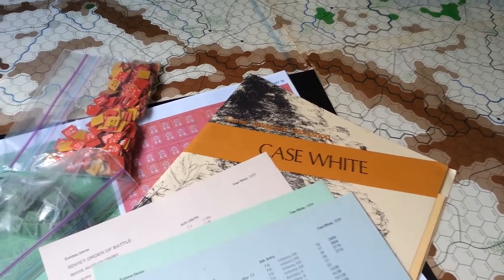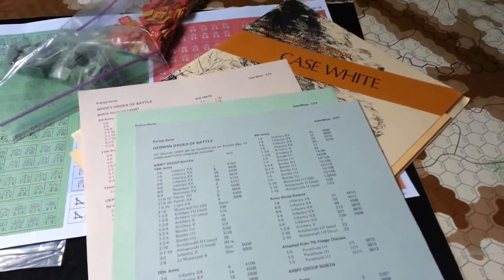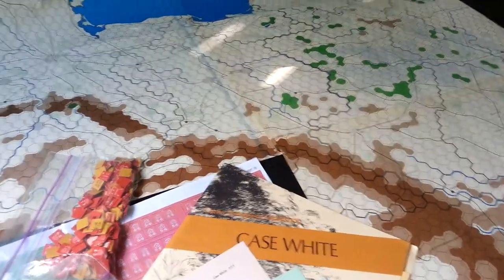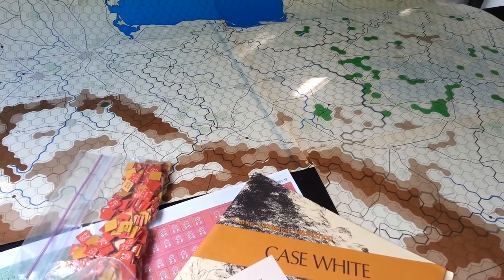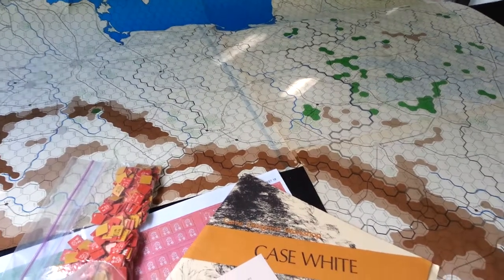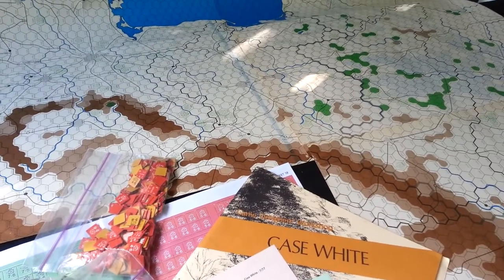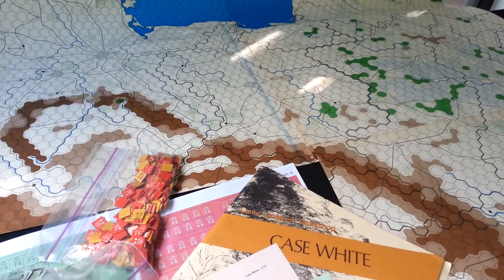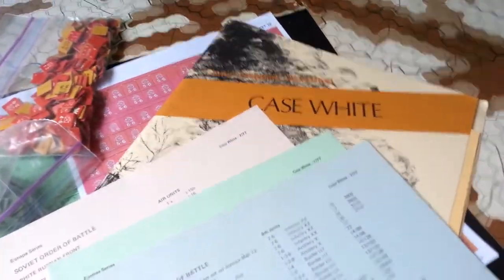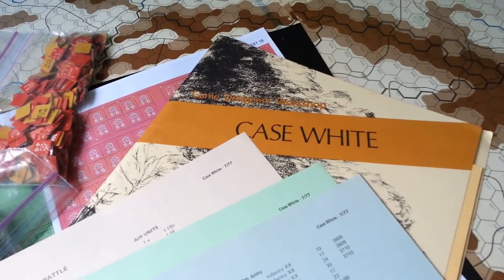It was like 10 bucks or something like that. No box though, and it's punched obviously, but everything else is here and it's in really good pristine condition. I bought it because I wanted to play it as part of the series — my goal of attempting to play all of World War II through each theatre, each major conflict, and each major battle. And I couldn't really think of a better title than Case White to reflect the 1939 invasion of Poland.